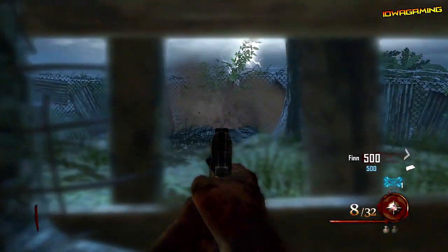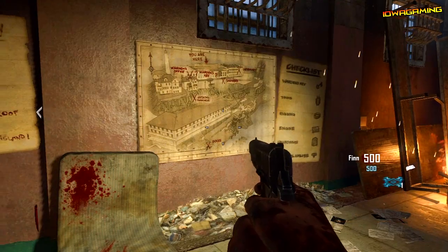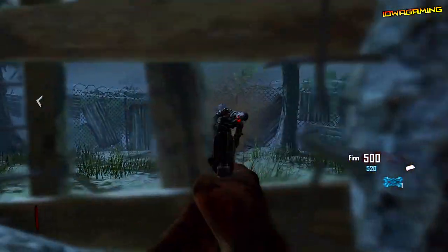Hey everybody, my name is Ryan and today in this video I'll be showing you a cool trick on Mob of the Dead for Black Ops 2 Zombies, which will allow you to get free points every round just by throwing grenades in a hole.